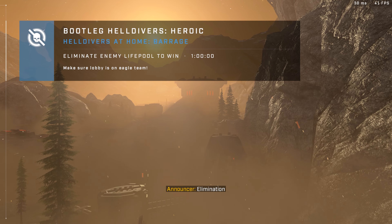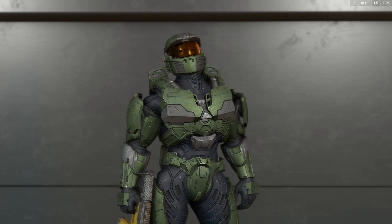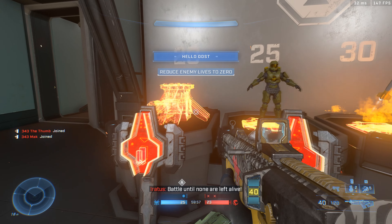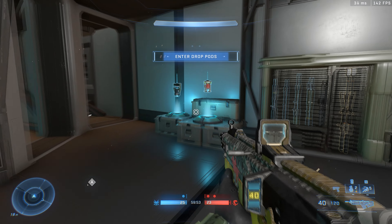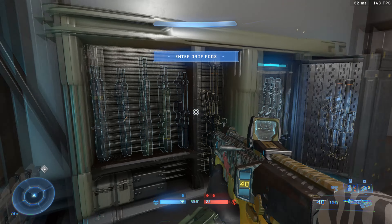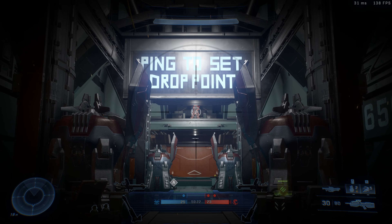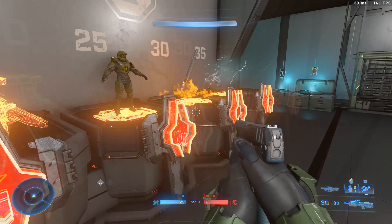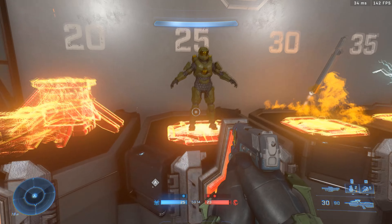Okay, here we go. Based on Elimination game mode, looks like we've got a bit of atmosphere going on there which I quite like. We are in here. We've got a large host of weaponry here. We're at the bit where we drop, I guess. Is he on our team? He doesn't look like he's on our team. Not entirely sure what these things do, so let's hit one.